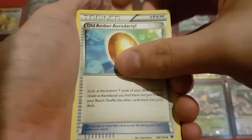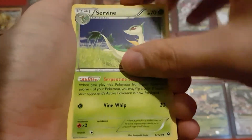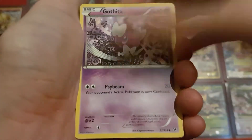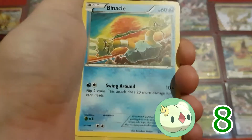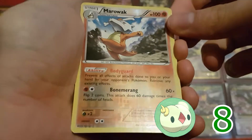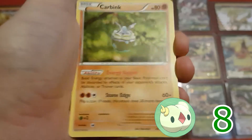And we have an Old Amber Aerodactyl, Ultra Ball, Servine — so no Bent Spoon in this one either. Fennekin, Gothita, Spoink, another Celosias — so many of these — Binacle, Reverse Holo Marowak which is a rare, and the last card, a Carbink.